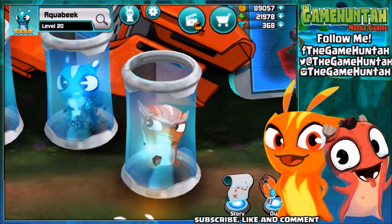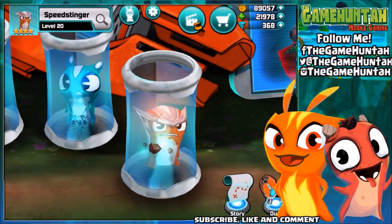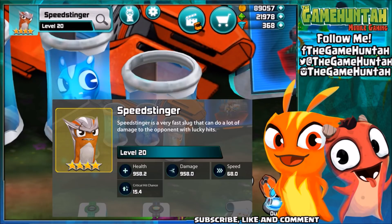Alright, so two of the fastest slugs in the game. Aquabic using its Aqua Jack attack shoots towards the opponent at a very high speed and deals heavy damage. And on the other hand we got Speed Stinger — Speed Stinger is a very fast slug that can do a lot of damage to the opponent with lucky hits.